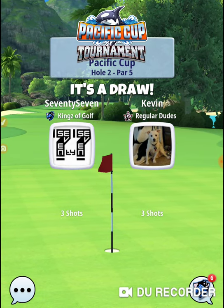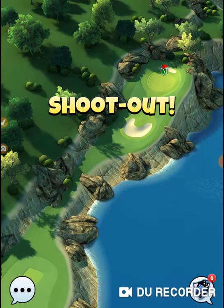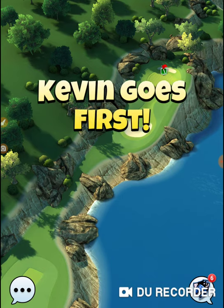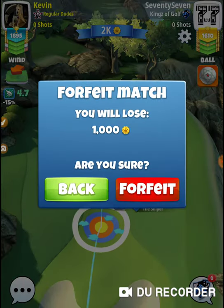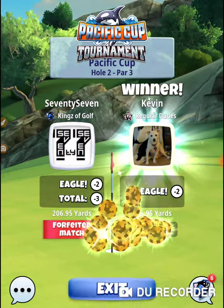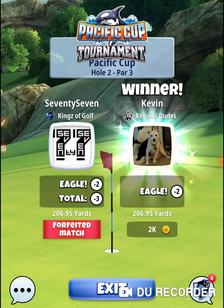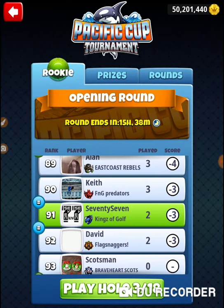Woke up this morning and I'm a little congested, little runny nose. I will forfeit — spread the wealth. I'm like Robin Hood, giving back to the little people. The spam calls have started already today. That was hole number two of the opening round in the Pacific Cup tournament. Thanks for watching.